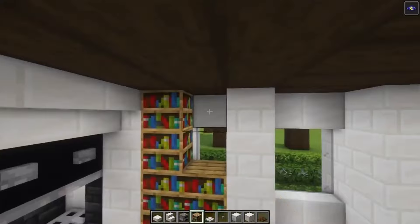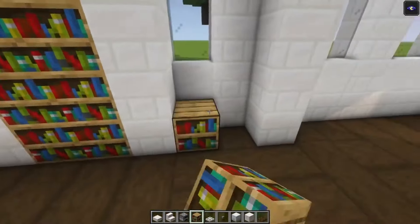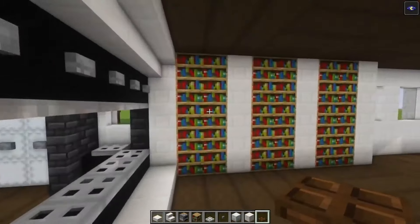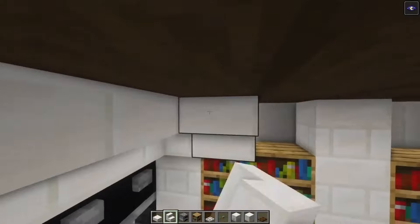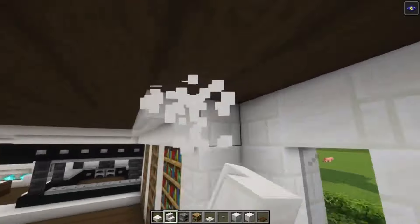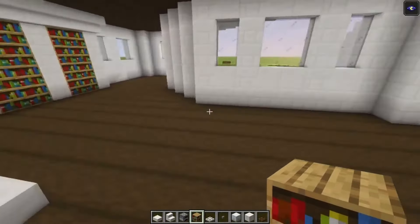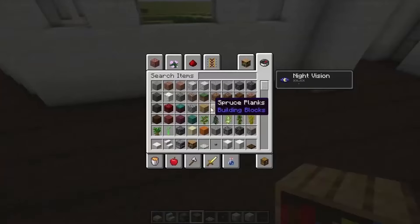First add some pillars, then add some bookshelves going all the way up. This actually feels very flat so let's change it a little bit by adding some stairs like this. Then we're going to connect this, but now we still need an enchanting room.